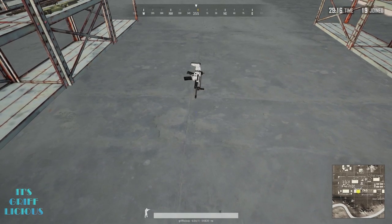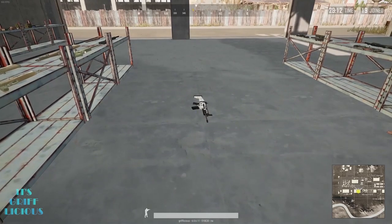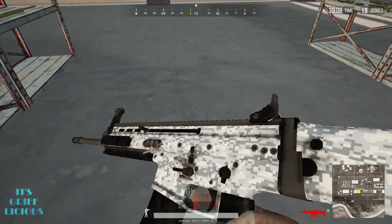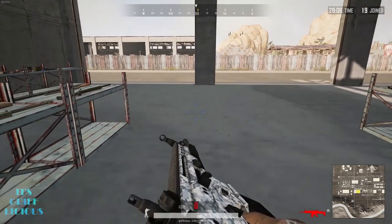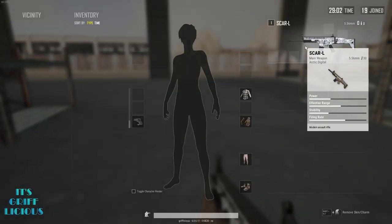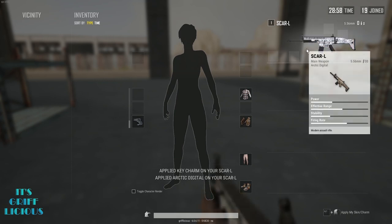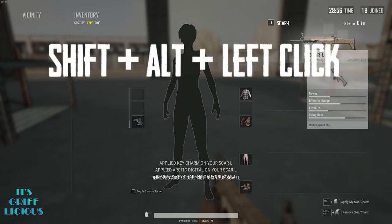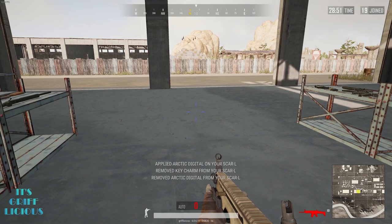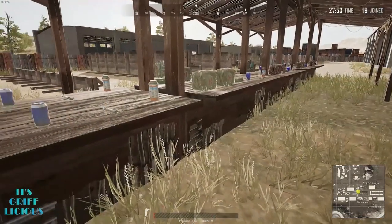Another thing you can do while in the inventory is manage your weapon skins. If you've customized your weapons from within the in-game lobby, whichever skin you've chosen will be automatically applied to that weapon upon pickup. If you find a weapon previously held by another player with their skin equipped and want to remove it, hold Shift and Alt and then left click the weapon from within the inventory screen to remove it. To apply your own skin, simply press Alt and left click the weapon.